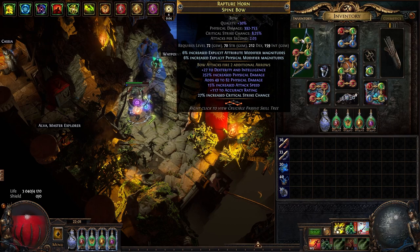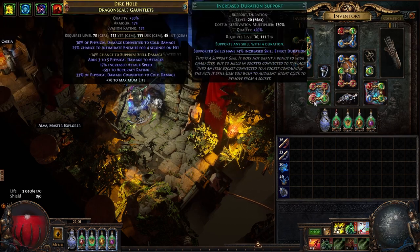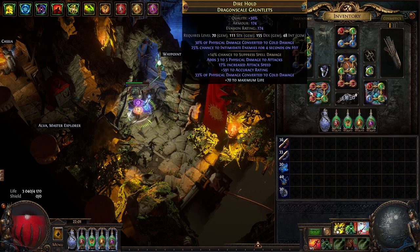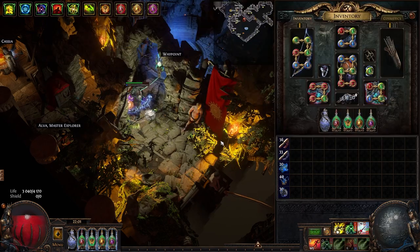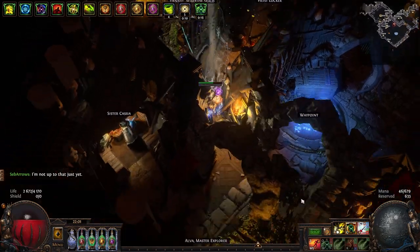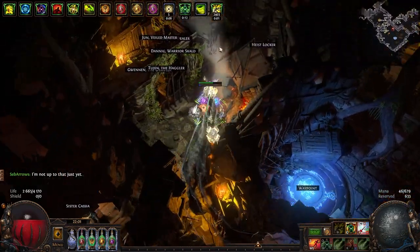Since I was making changes to the skill setup, I freed up my glove socket and ended up putting a Divine Blessing support in there. So now I'm running a Haste Divine Blessing. I know a lot of people don't like pressing extra buttons, but I don't mind. We now have a free Haste aura functionally — press it and it has a 20-second duration. We also get access to Vaal Haste, which is always comfortable.